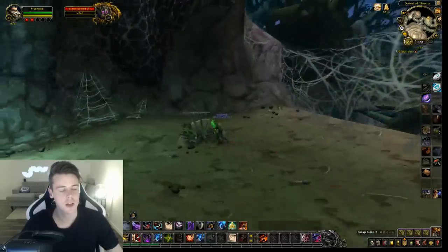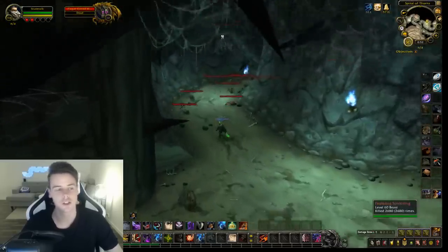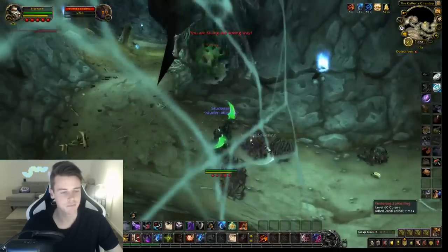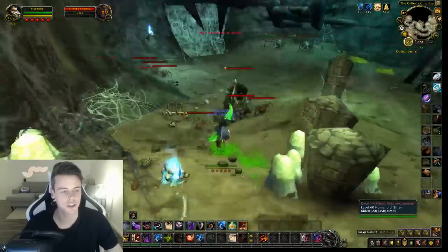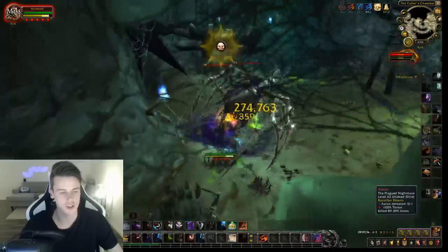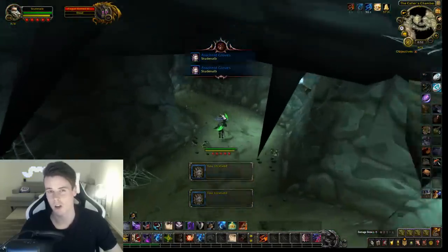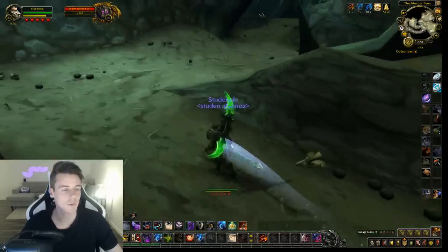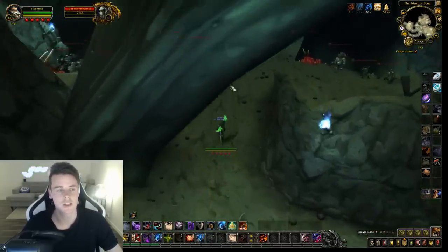The first chest is in this room and it's always guarded by a spider, so you've got to click the chest and wait for the spider to come down, or you can just instantly kill the spider. There are luckily no alternative routes in RFD, so you pretty much just follow the dungeon from start to end — you can't really do anything wrong. There's no crossroads with multiple ways to go like in BRD, where there are a billion different ways of running it for gold making. RFD is pretty straightforward — you just follow the dungeon and hope for big ticket items.